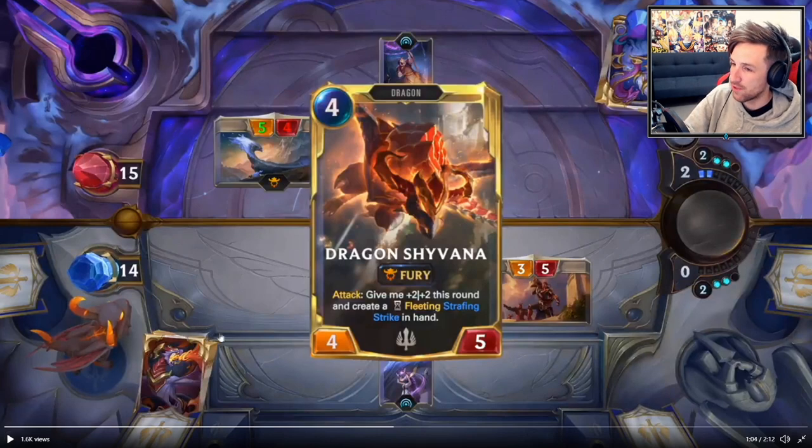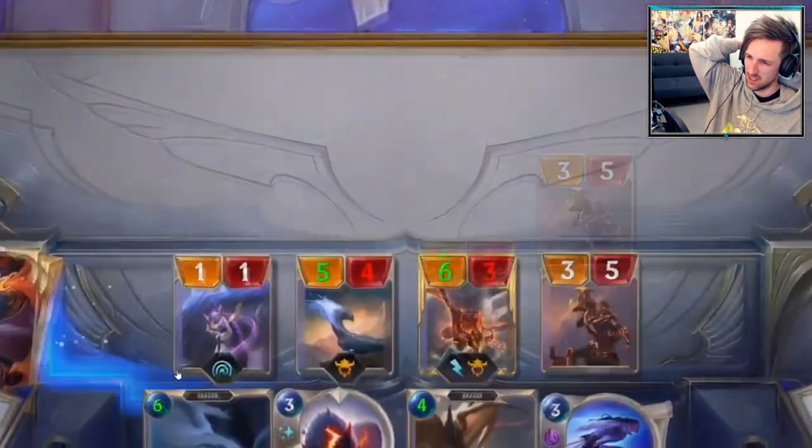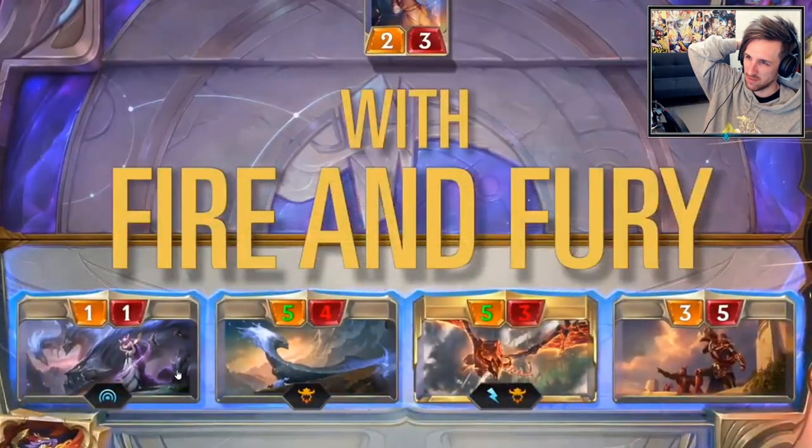4 mana, 4/5, fury. On attack, give me plus 2, plus 2 this round, and create a fleeting Strafing Strike in hand. Now Shyvana takes flight — with fire and fury.